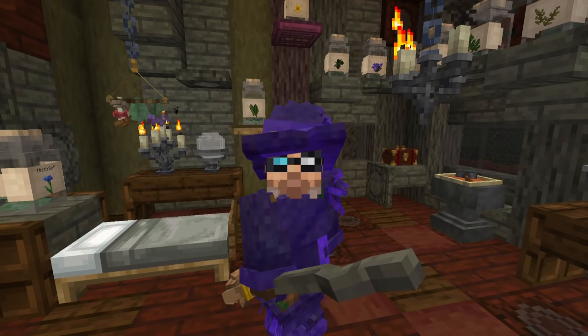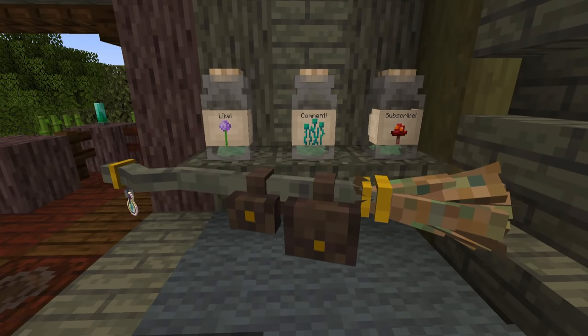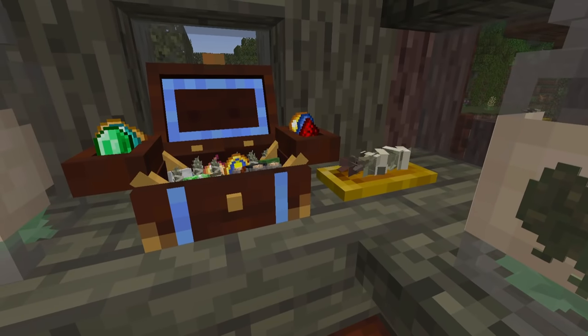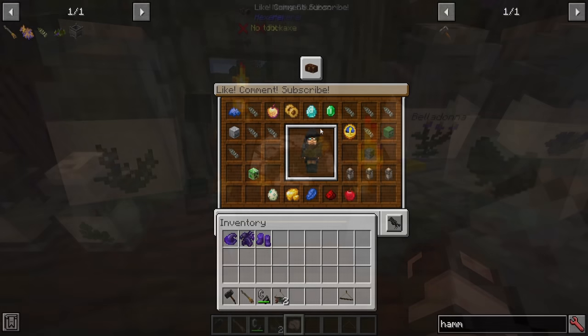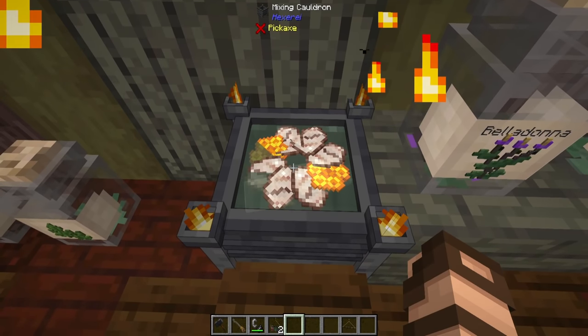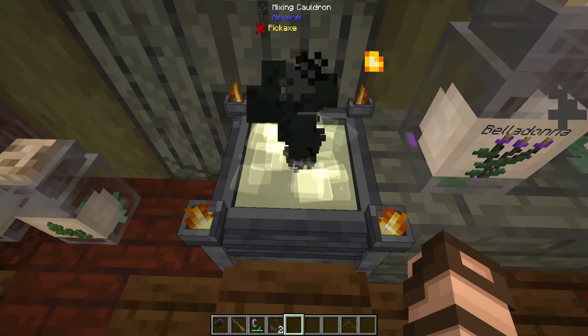This magic mod focuses a lot on witch lore. You've got magic brooms, you've got herbs, you've got all sorts of cool little devices, including new armor sets, weapons, tools, storage options, unique crafting aesthetics, and there's tons of new world gen that has pretty much focused on the swamp area, though some of it is in the jungle.